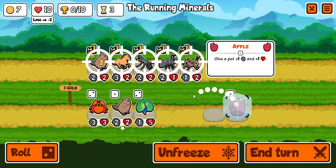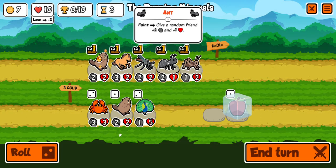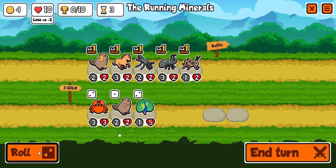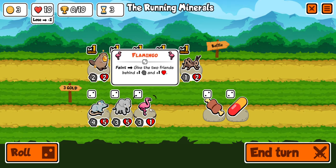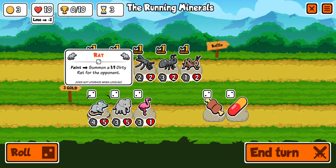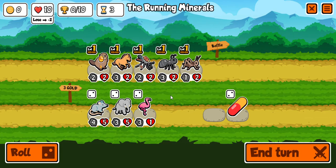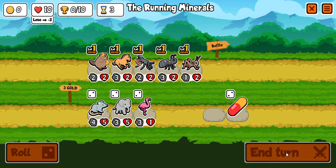I'm going to take the frozen apple and give it to the ant. The ant's feint ability gives a random friend plus two attack and one heart. I'm going to roll again — we got an elephant, flamingo, and a rat. I'm going to give the mosquito this meat bone so he'll get five more damage, making it kind of like he does seven damage. Then we'll end our turn.